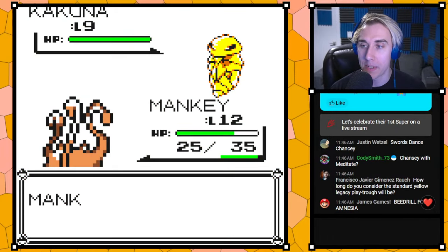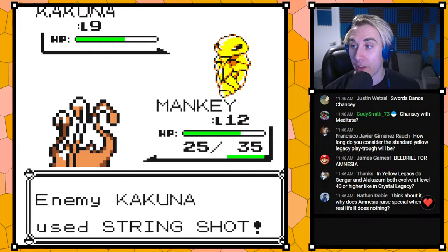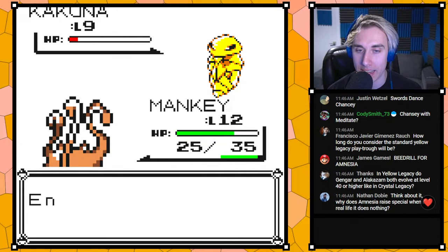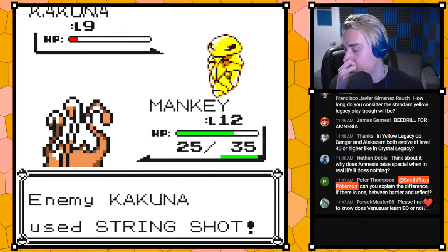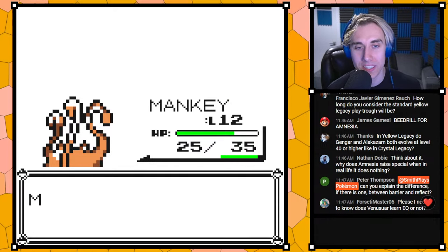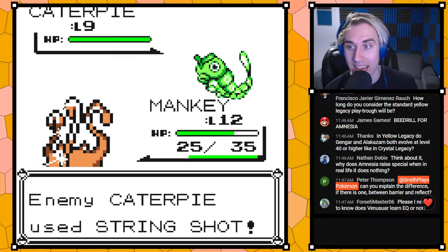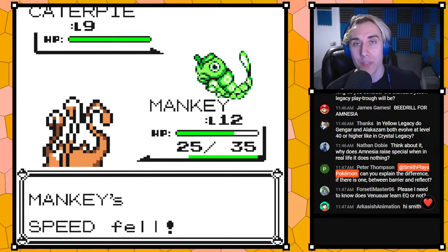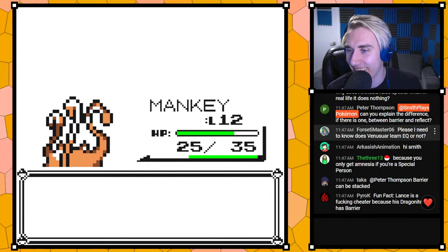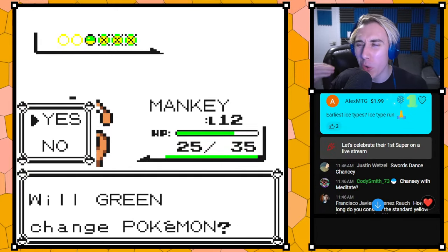Reading comments on an update video for a Legacy game is exhausting because about 50% of comments are just people who aren't following enough — they're really passionate and excited, but it's frustrating when someone genuinely asks something like 'can you make a new type' or 'can you turn Meganium into a dinosaur type.' It's an exercise in patience.